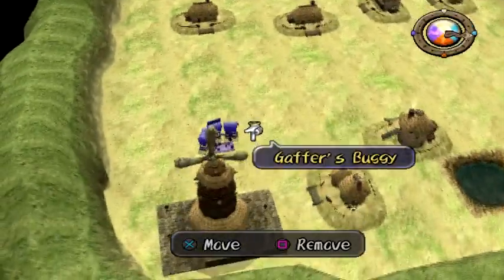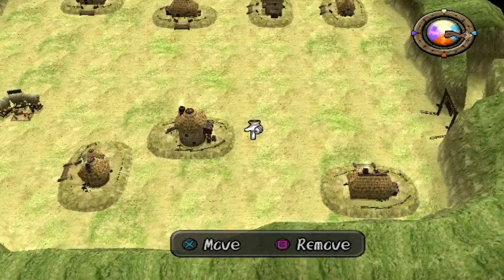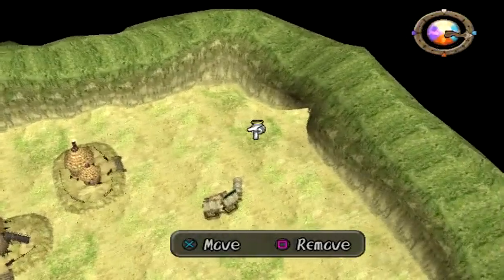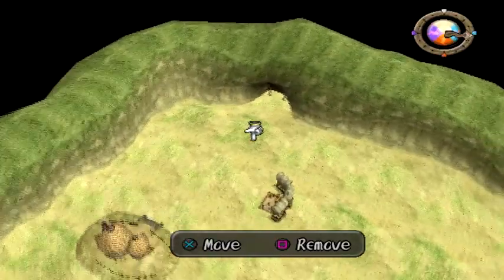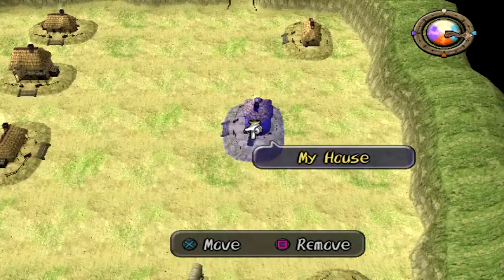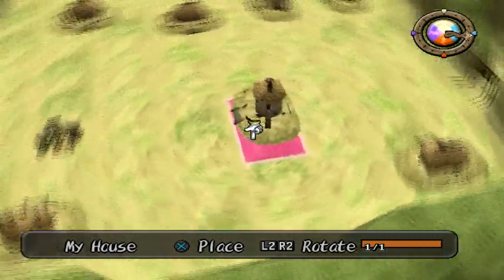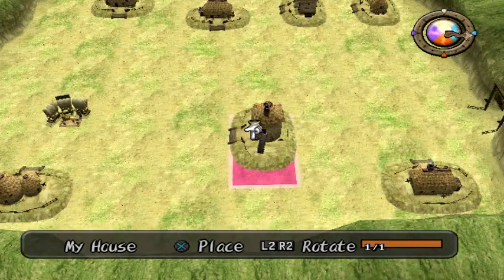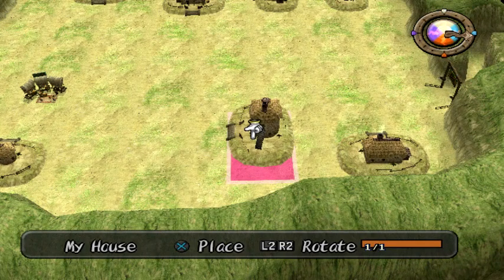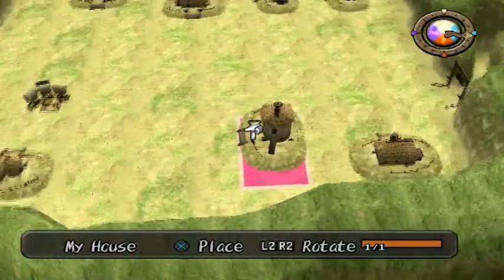If you talk to the NPCs, they'll tell you exactly where they want to be on the map — or not exactly, but they'll give you hints. For example, if you talk to Macho, he says that he wants to be next to the dungeon, which is right around here. So I'm gonna take his house and move it right here. And if you talk to Len's mom, she tells you that she wants to see the sun rise in the morning. So I think the house needs to be facing this direction. I'm not very smart, so I don't know if this is east or west.